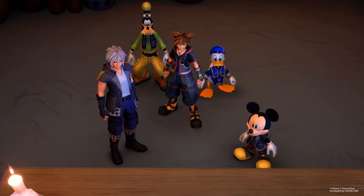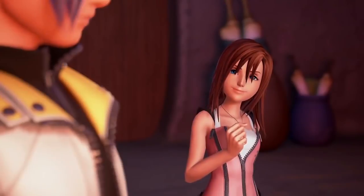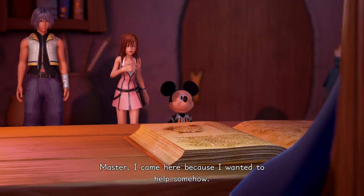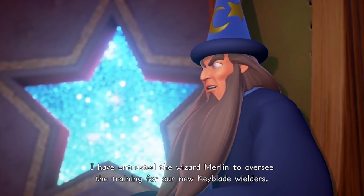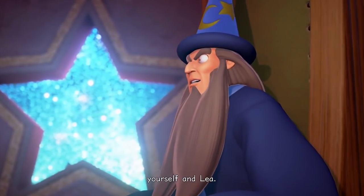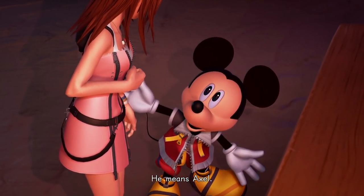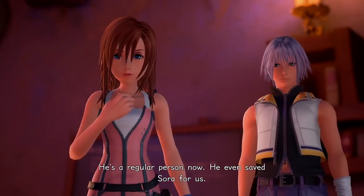So I guess we go to both Olympus and Twilight Town — which has been described as the tutorial segment of Kingdom Hearts 3 — then return to Yen Sid's tower, receive our new outfit, and put it on there. This is where the conversation takes place to debrief Sora, Donald, and Goofy on what they'll be doing from here. It's a little confusing as to why Mickey and Riku are in this conversation, since at the end of 0.2 they were sent to the Realm of Darkness to recover Aqua. I don't know how much time has passed, but it'll all make sense once we get the game.